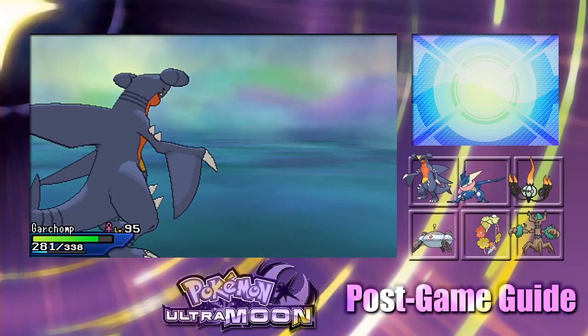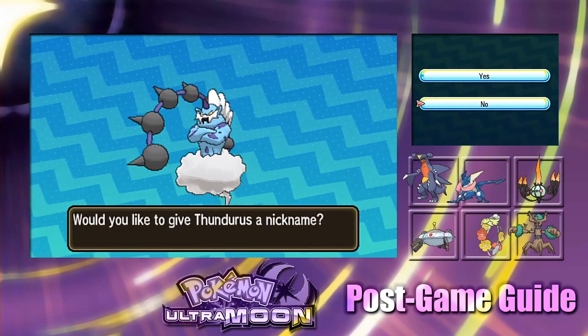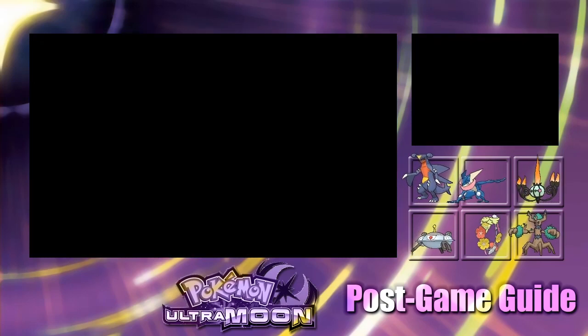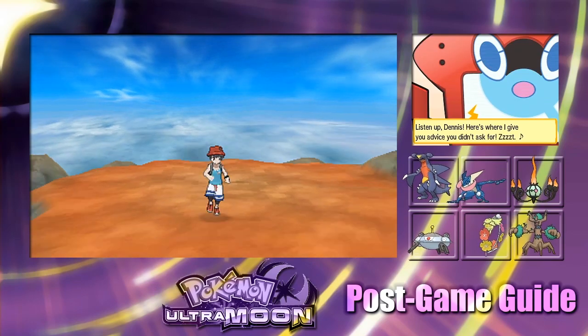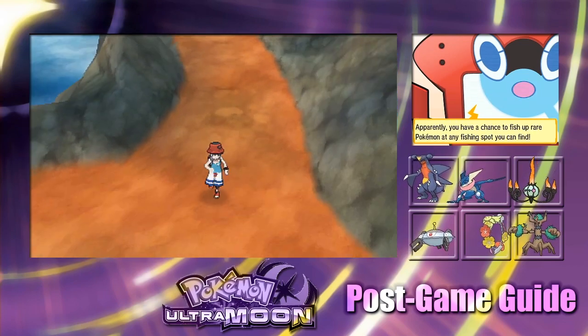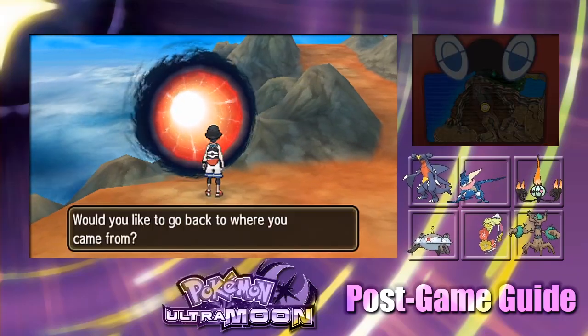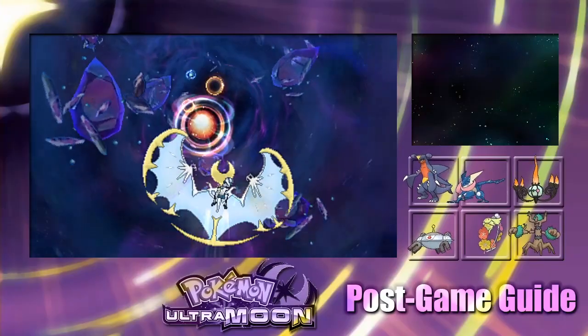Magnezone gained another level. No nickname for Thundurus. I don't recall if I saved first but I probably did. Well, that was Thundurus, guys. Look at that — there's a wormhole with an aura around it, very flowery shaped.